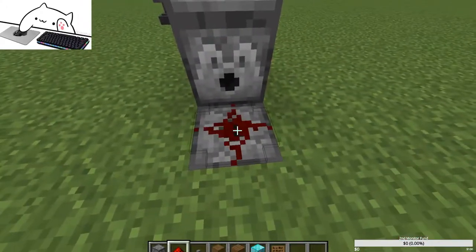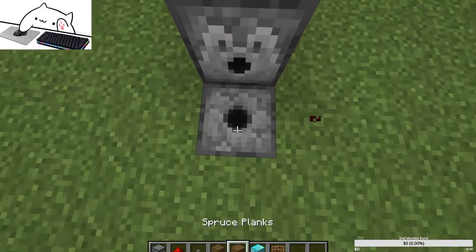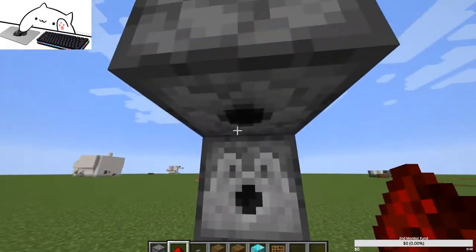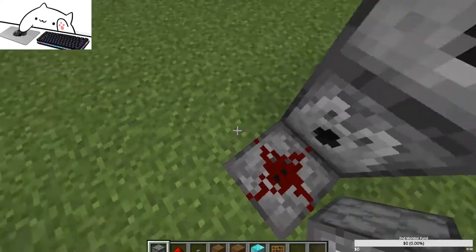After you've done this entire thing, you want to place a piece of redstone dust on the last one — or you can put the armor in first. Now put the armor in: the boots go on the bottom dispenser.